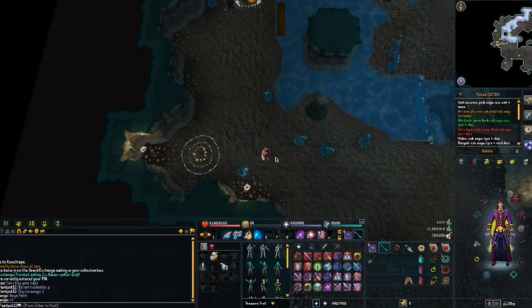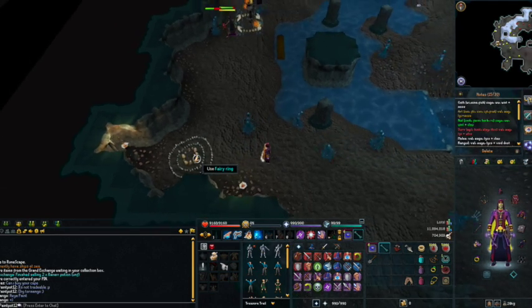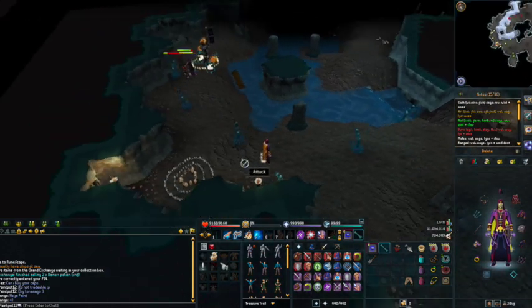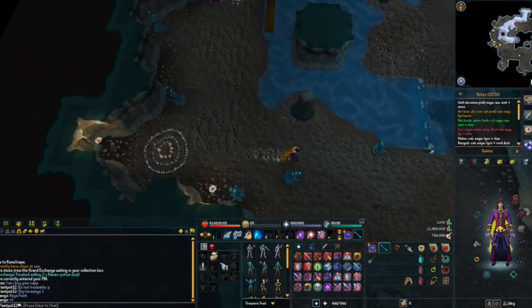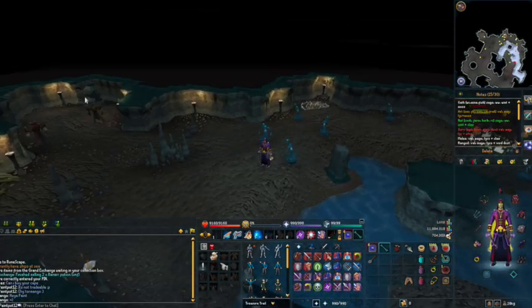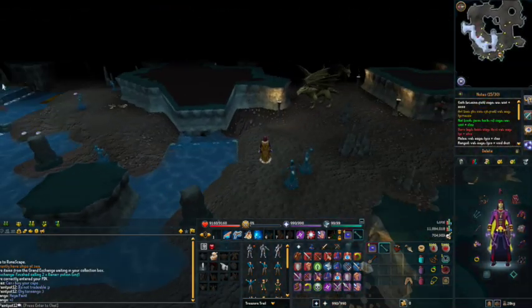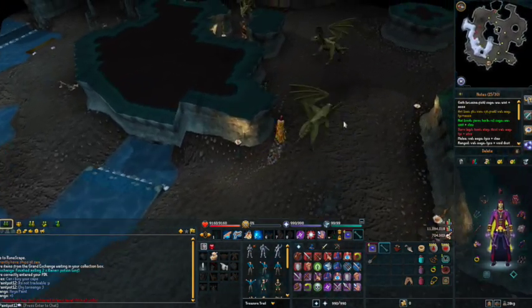I'm now down in the Ancient Cavern. As you can see the fairy ring is just here. You will have to repair the fairy ring if you've never been down here before — use Bittercap Mushrooms and a Spade in order to repair it, but that's fairly simple. Once you get down here, as shown on the map in the top right, the Metal Dragon staircase is just over here. Just down over there are the steps up to where Kuradal is, and over the other side is where you come down if you use the entrance from up at the lake.